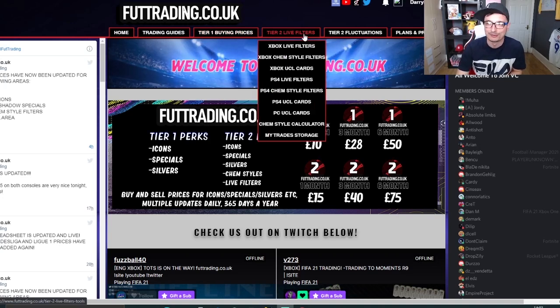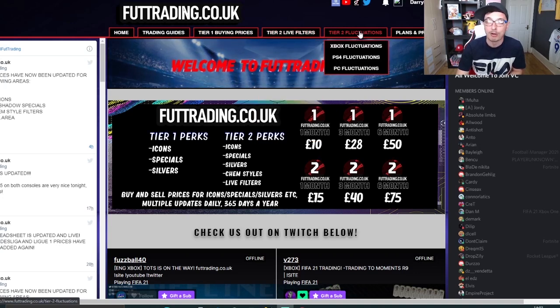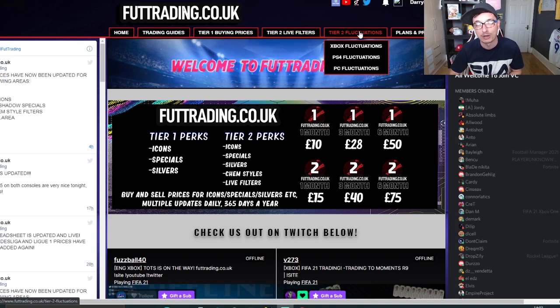For £15 a month you get access to tier 2. That gives you live filters, gold chem styles, UCL cards, and our amazing area fluctuations where the market is continually monitored for highs and lows. You guys are going to be notified when to buy low and sell high — basically a really easy way to make coins.